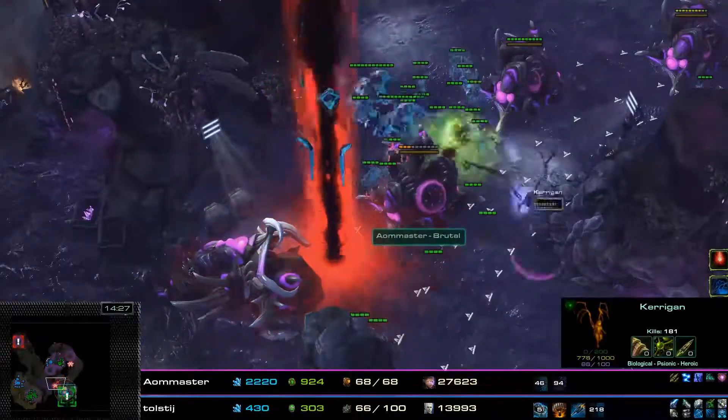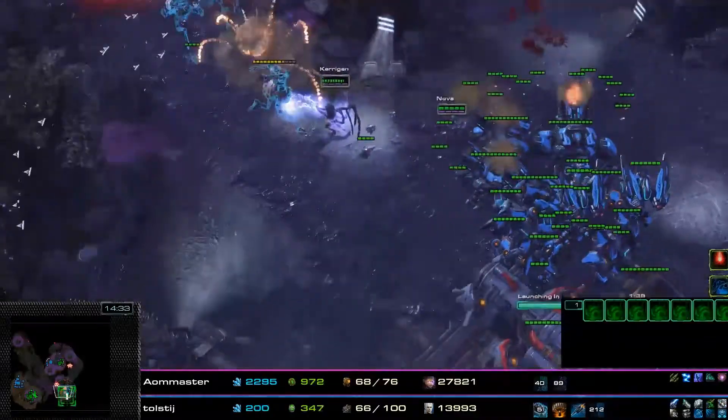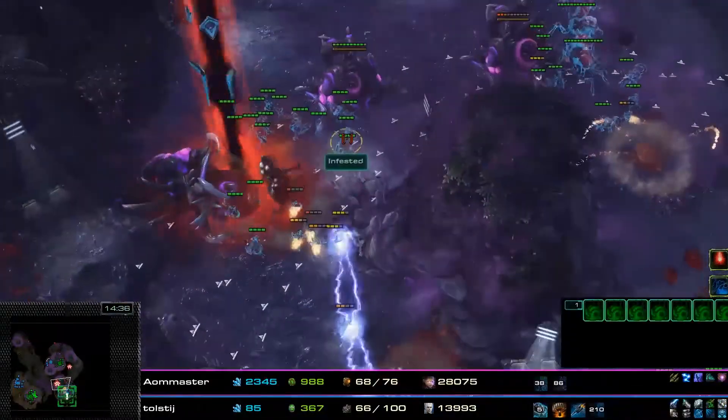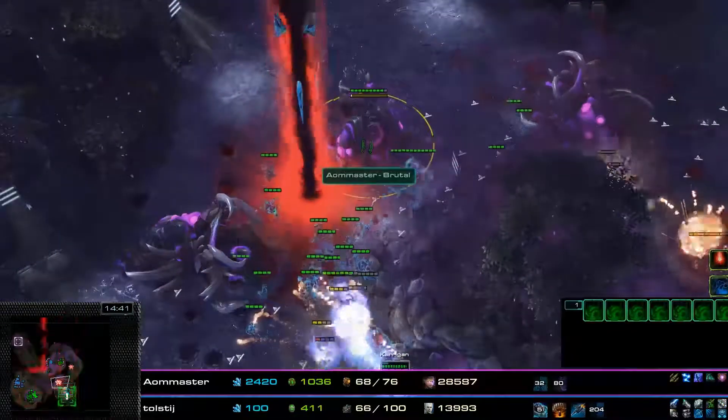Kerrigan gets stuck in the middle and jumps out of the way of the Purifier Beam. The Purifier Beam will not be entering this side as long as there are Nydus Worms up. This is going to be a little bit challenging because these Infested enemies are also attacking the Nydus Worms.